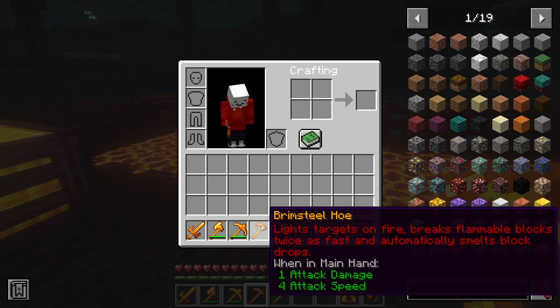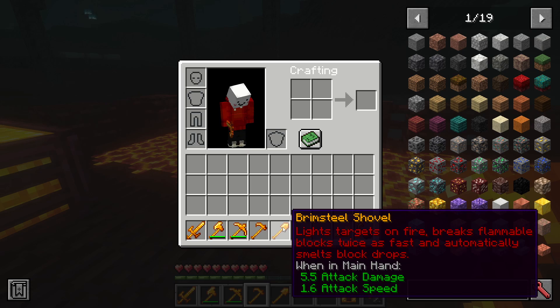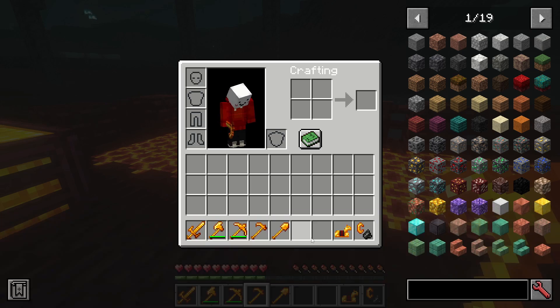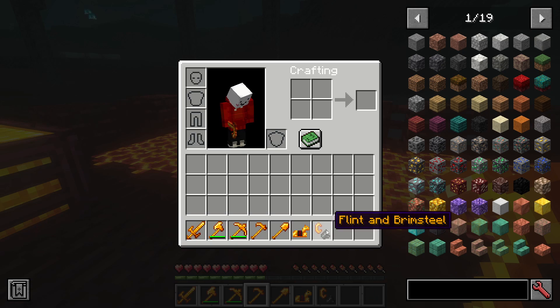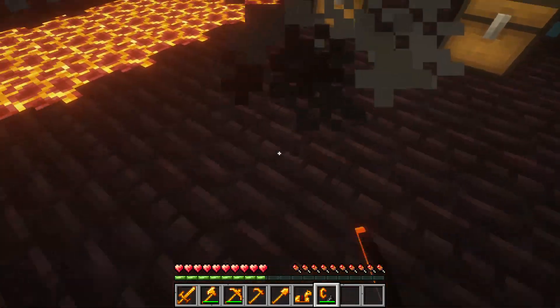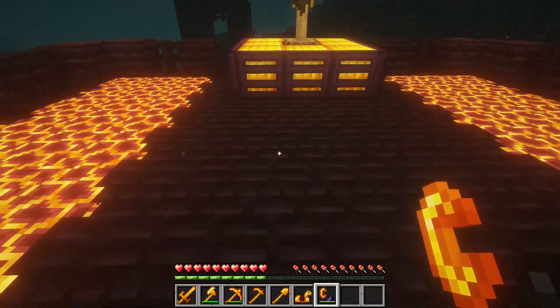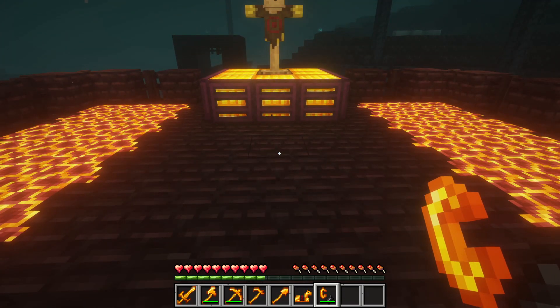Then we have the brimsteel hoe — it lights targets on fire, breaks flammable blocks twice as fast, and automatically smelts block drops, though I don't think this does anything special. Then we have the brimsteel shovel, which also doesn't really do anything special. These are like the netherite tools before you get netherite. Then we have the brimsteel horse armor and the flint and brimsteel. Flint and brimsteel does the same thing as flint and steel, except if you drop it in lava or fire it won't burn — like everything made out of brimsteel.